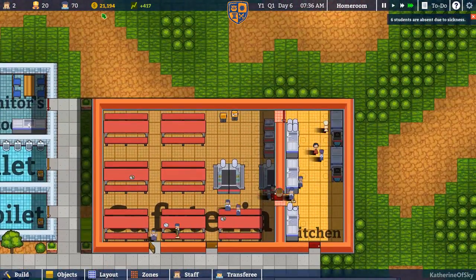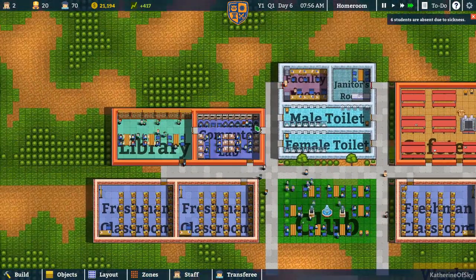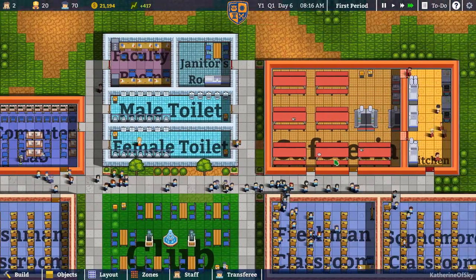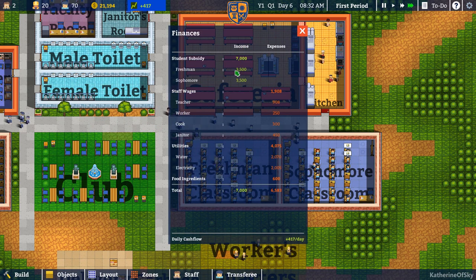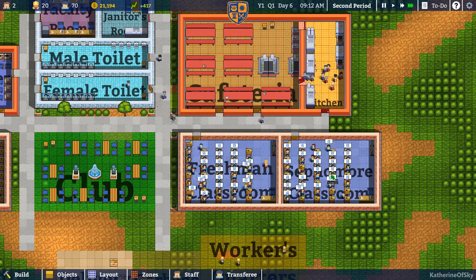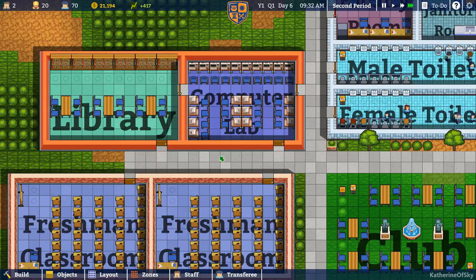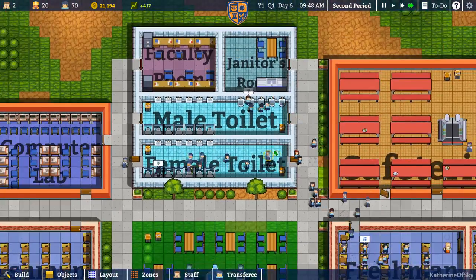I wanted to expand the cafeteria a bit, but I kind of wanted to get the nursing done. Oh my gosh, 12 students are absent due to illness. I don't know if that affects our subsidy or not. It's hard times — the wages and the utilities are no joke, they're very expensive. I probably didn't do us any favors by building this huge computer lab and then the very big toilets as well, because that's going to use more water.